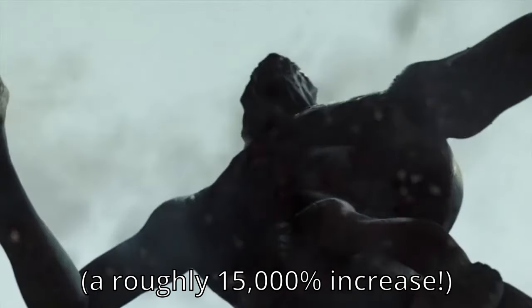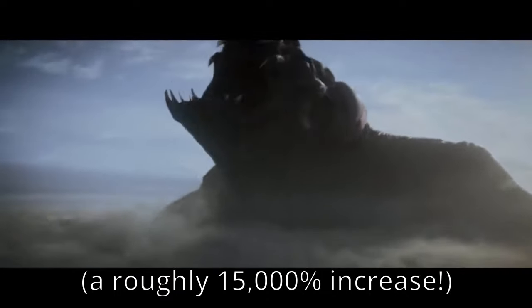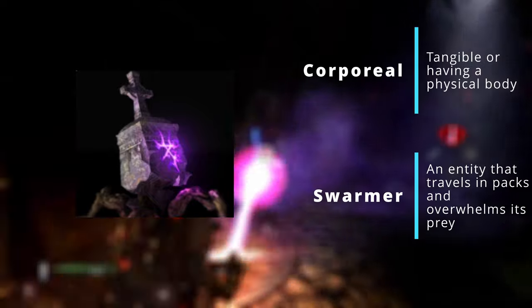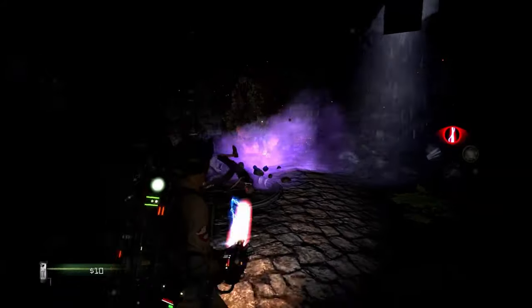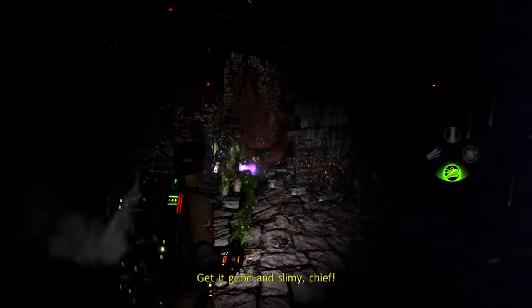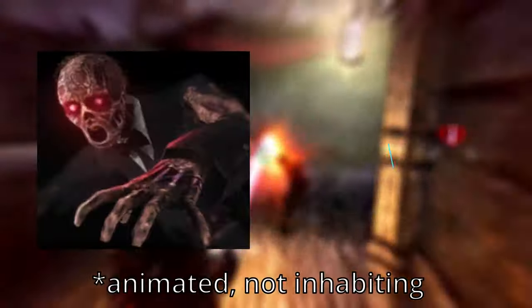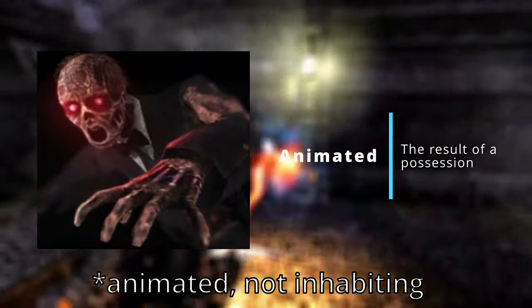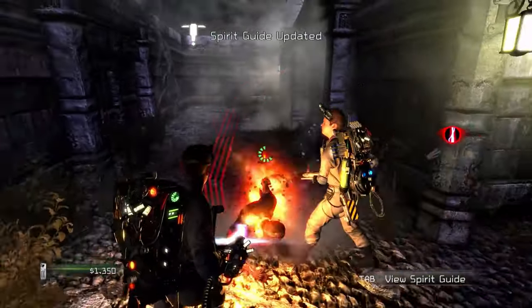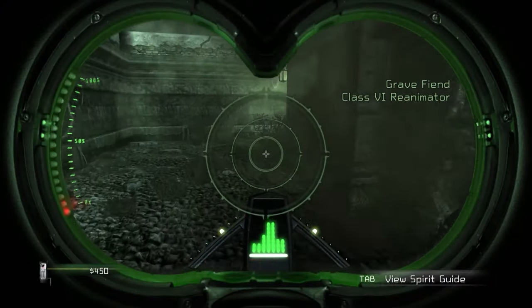And now we have made it to the final level of the game — the Central Park Cemetery. To start, there are the Cemetery Crawlers, Class 2 Corporeal Swarmers — Candelabrum Crawler spirits finding a new home in the cemetery. After that, there's the Grave Fiend — Class 6 Inhabiting Entities. Despite what you might think, these zombie-looking guys are not people returning from death to attack you. They are essentially ghosts possessing random dead bodies to give themselves a physical form.